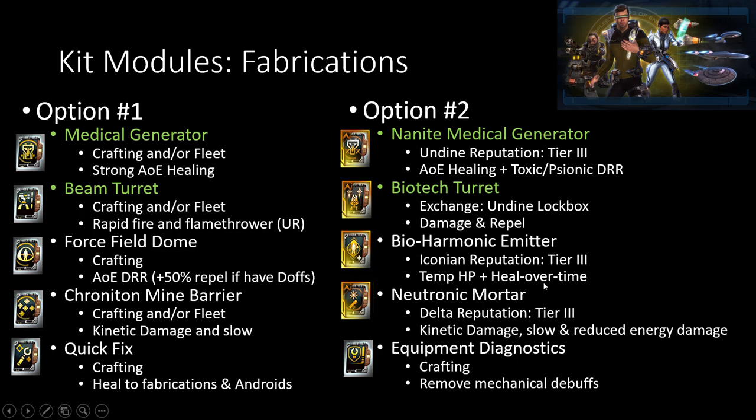Hallmark Miner is a nice heal, but there's other stuff inside the game that's better for you. The Cryo Mine Barrier and other Mine Barriers inside the game are also pretty standard for engineers, especially in the fabrication build — it gives general kinetic damage plus a slow, while other Mine Barriers have something special with a little bit less kinetic damage overall. If you don't know where enemies are spawning, a better option instead of Cryo Mine Barrier is a Neutronic Mortar from the Delta Reputation — this one's extremely strong and nice. If you're able to quickly target your constructs, Quick Fix is a really great option; if you're very slow at that, Equipment Diagnostics is a little bit better for you.